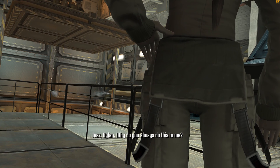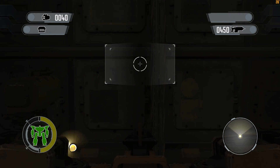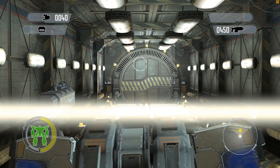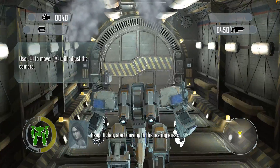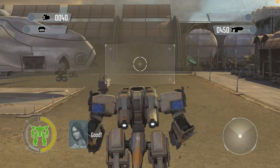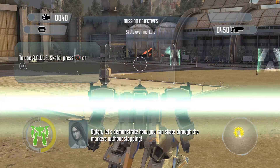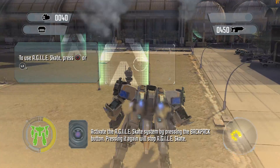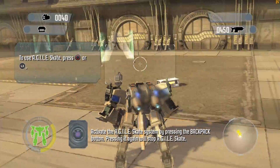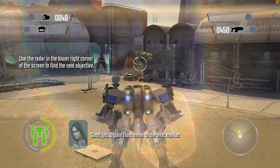Jeez, Dylan. Why do you always do this to me? Okay, Dylan. Start moving to the testing area. Good! Dylan, let's demonstrate how you can skate through the markers without stopping. Activate the Agile Skate System by pressing the Backpack button. Pressing it again will stop Agile Skate. One more! Good job, Dylan. Now move to the next marker.